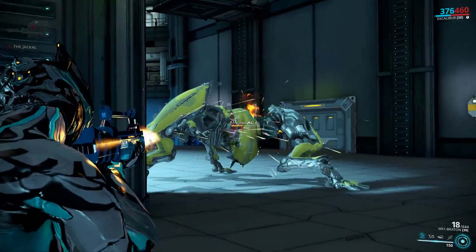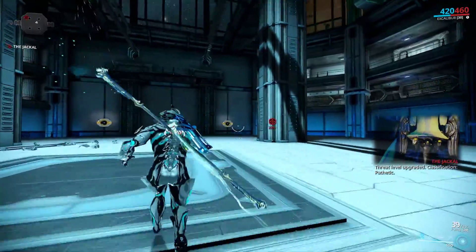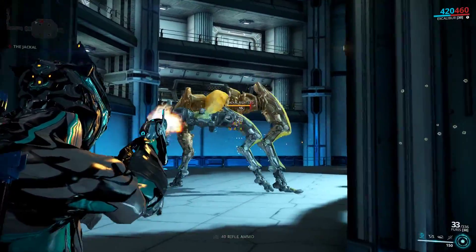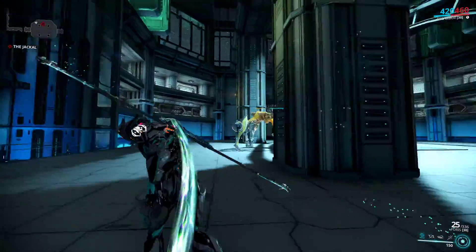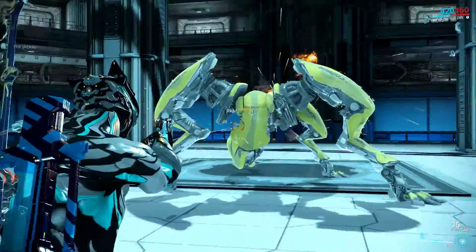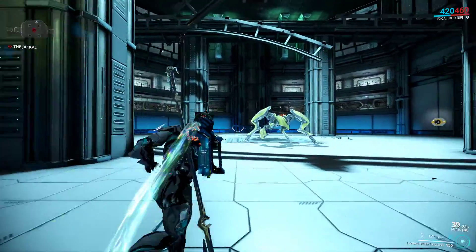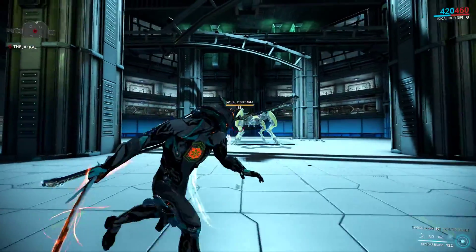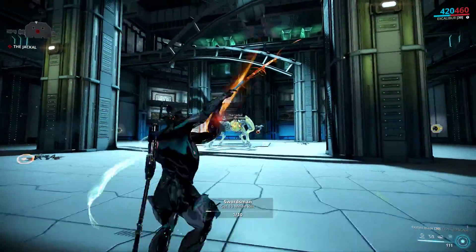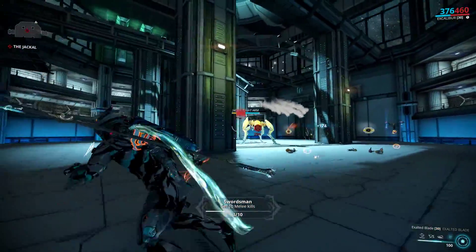Once you hit the leg enough, the Jackal will go into a down state, and then you shoot the actual Jackal body. It does tend to get confused and takes a little bit of time to turn around, so you can use this to your advantage. It also really helps to use area effect weapons against it. In this case I'm going to use the Exalted Blade, because while swinging the Exalted Blade you can pretty much hit all parts of the Jackal and even kill the Moas at the same time.